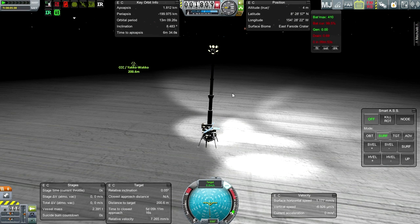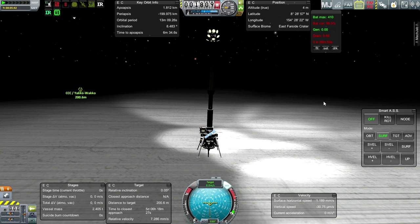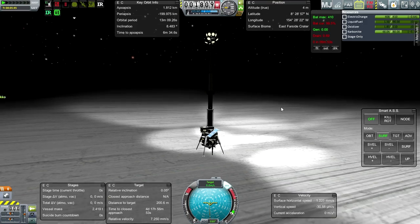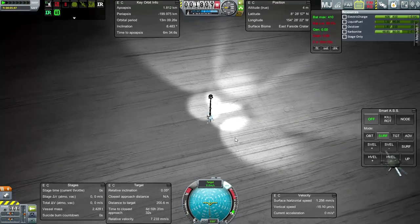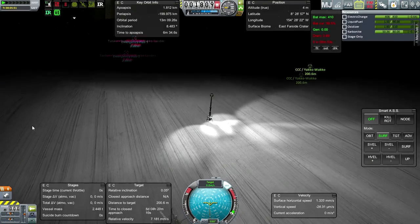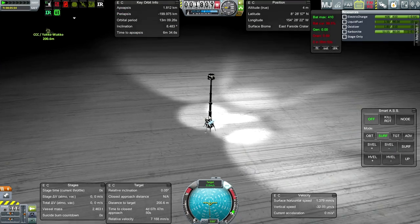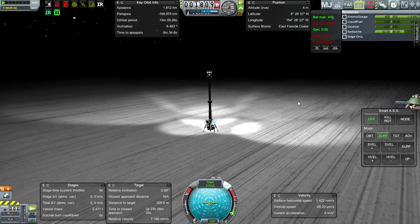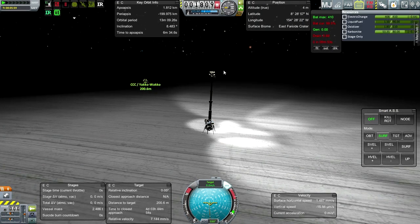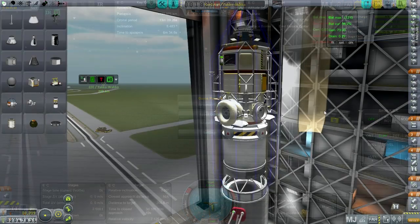When I tried to return to the space center, the game crashed. So I came back in to check on our little light tower, and it's still drilling for carbonite, still got its electric charge. All is well, except the moon's texture has turned to that wooden texture I've seen before. There's something weird going on with the moon's texture sometimes. But the point is that this is safe, and maybe I can turn to the space center safely this time.